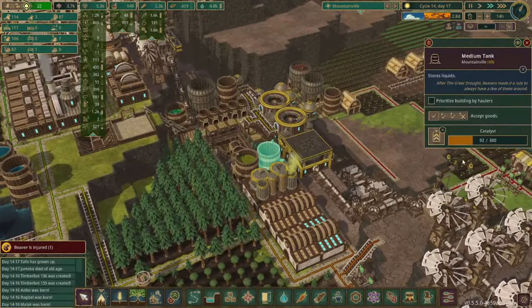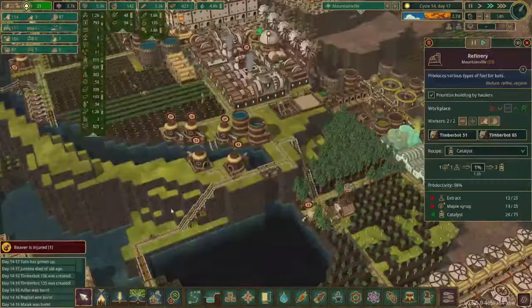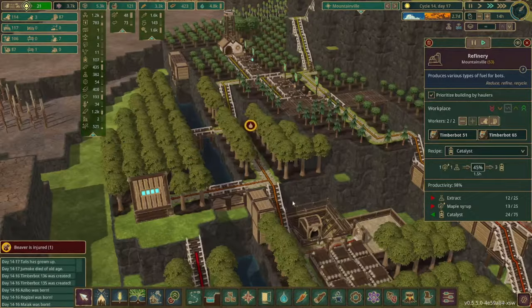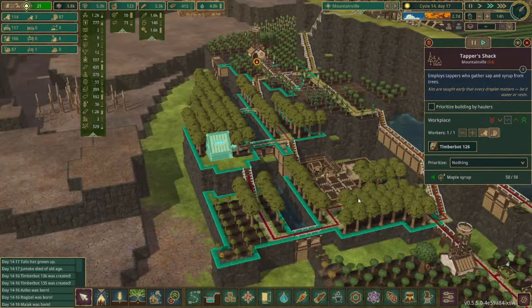It looks like we actually have some catalyst built up, and that is thanks to having these two bots working here, plus having all these trees that finally are producing some maple syrup, and we got this timber bot working in there as well.